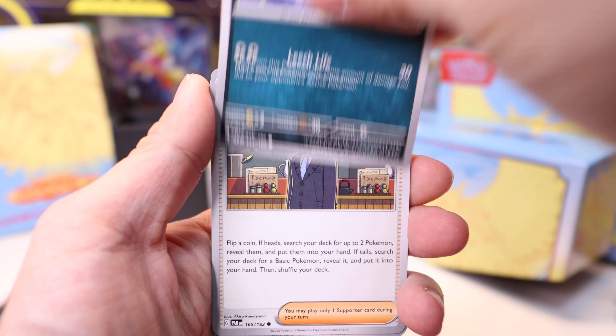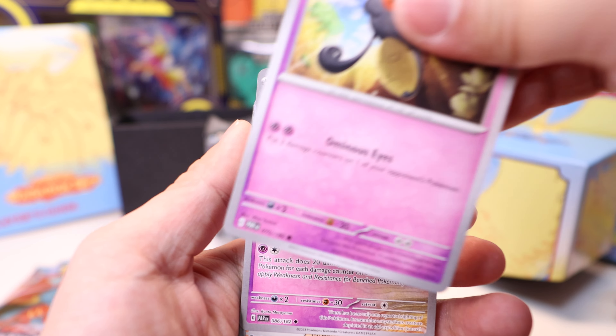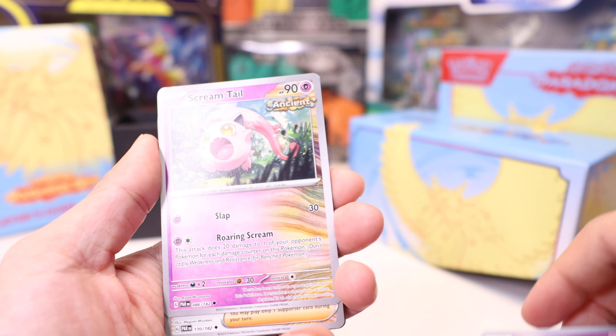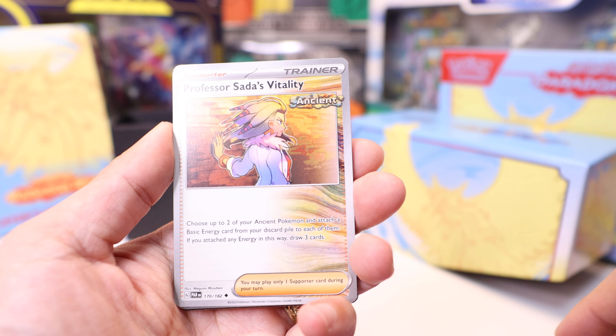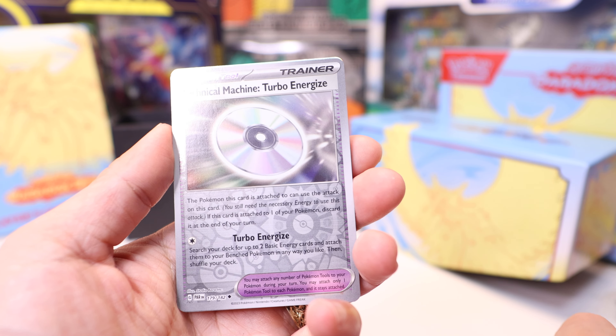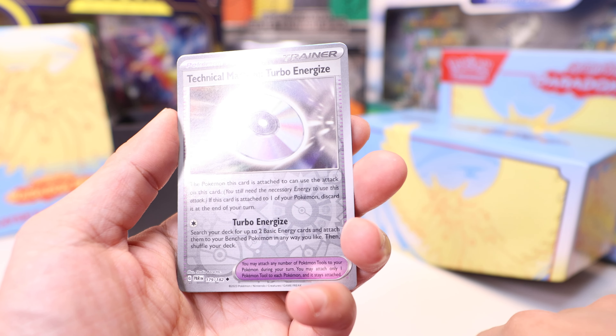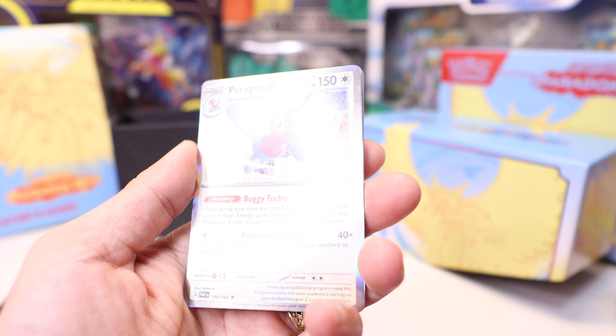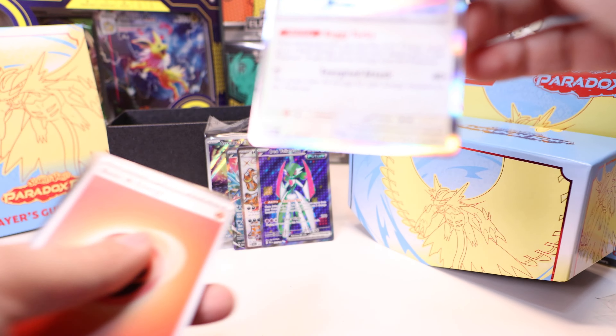Continuing pack 5: Artazon, Golbat, Larry, Mimikyu, and something that feels thick. Screamtail, Professor Sada's Vitality, Minior, Technical Machine Turbo Energize, Technical Machine Blindside. Porygon-Z is our holo.